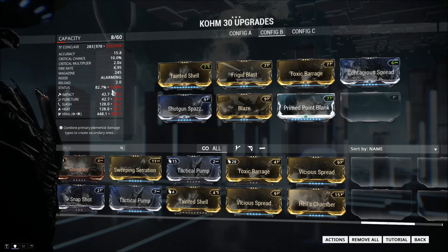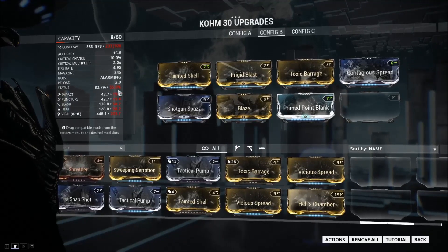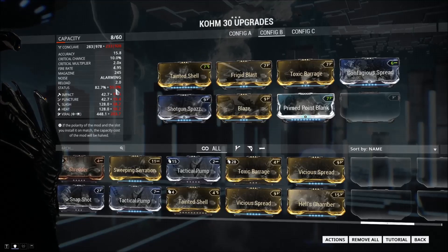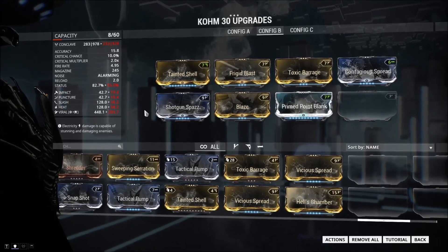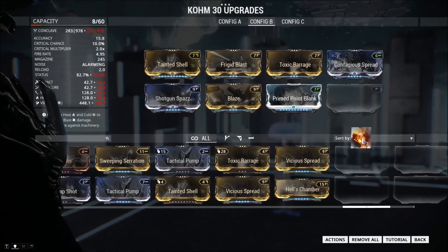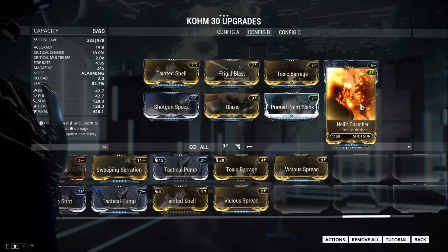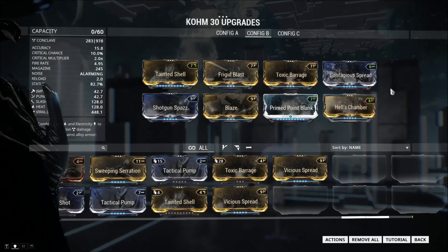The Comb only fires one pellet without any multi-shot mods, so it has 55% status chance on the first shot, 33% on the second - this is obviously per pellet - 23% on the third, 18% on the fourth, and 15% status chance when fully spooled up and firing five times as many pellets. Hell's Chamber multiplies this, meaning the weapon's overall status chance never actually changes, but the amount of pellets increases and the status chance per pellet goes down quite drastically as the weapon spools up.